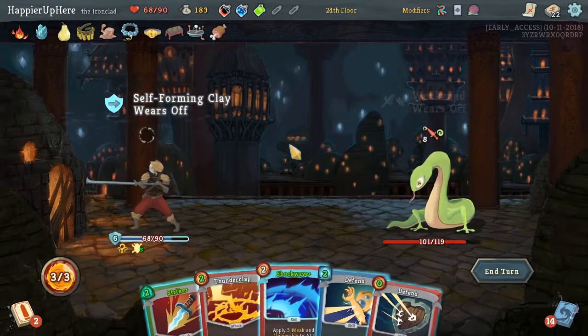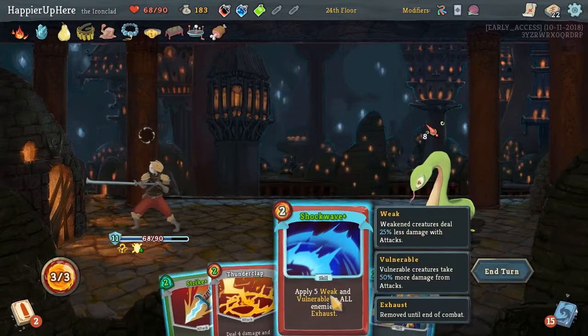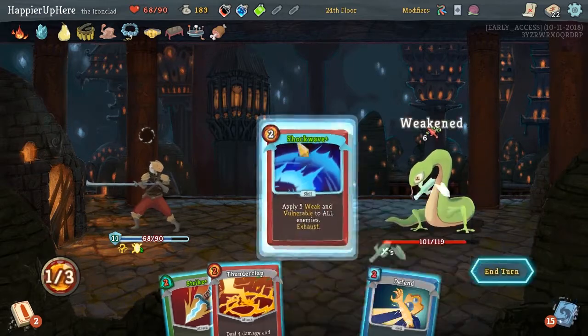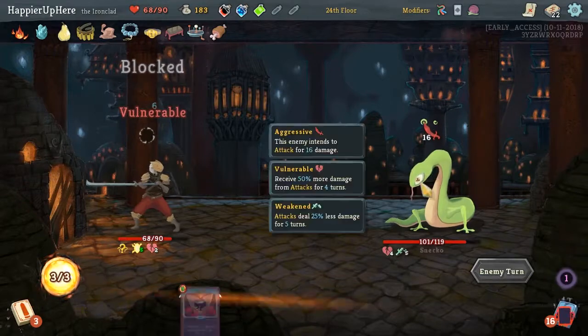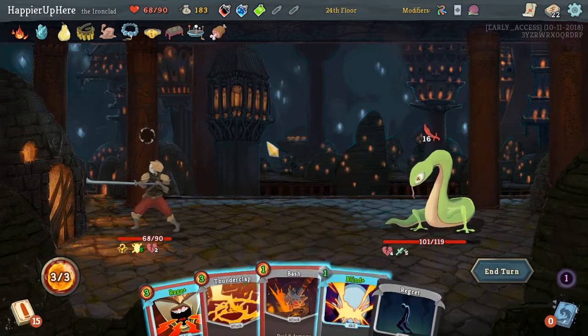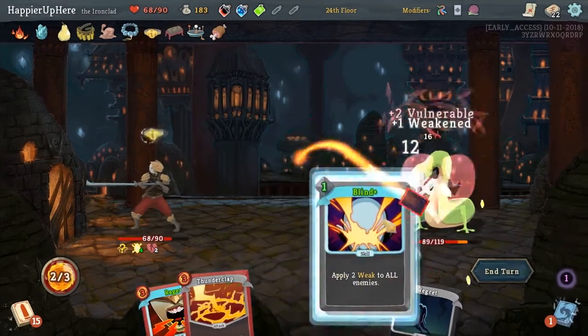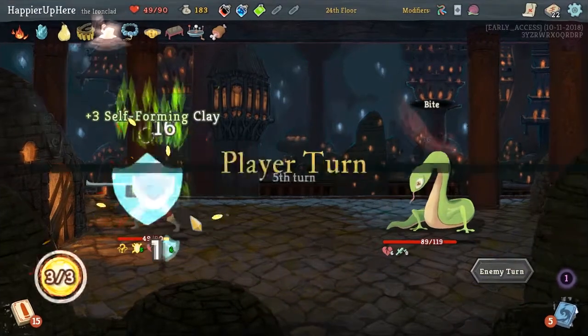18 incoming. We can defend for free. I think we'll Shockwave here. Now we're vulnerable. We have 16 incoming. We can Bash and Blind. Not a great fight - the Confusion is really hurting us.